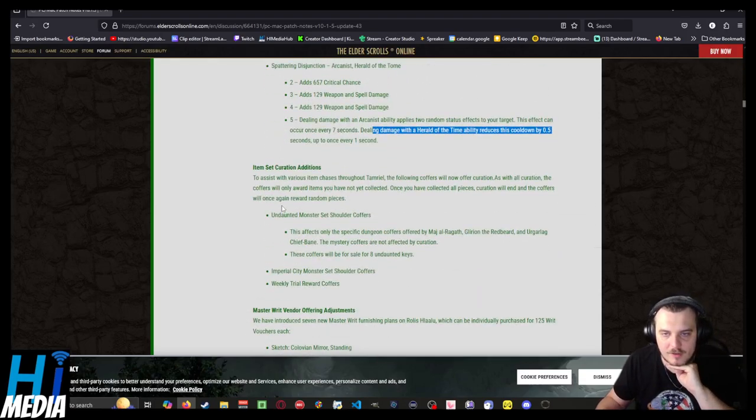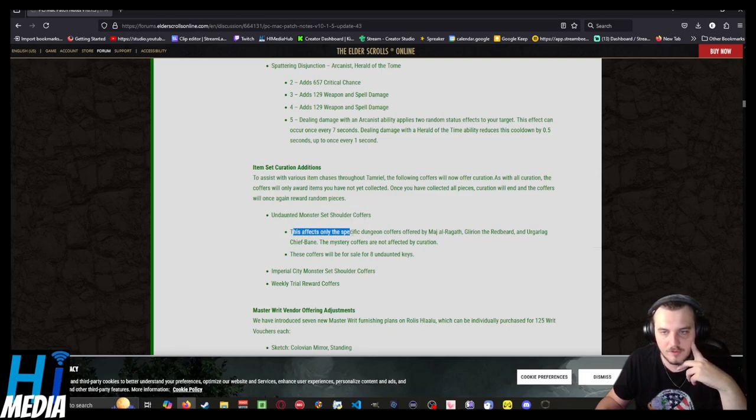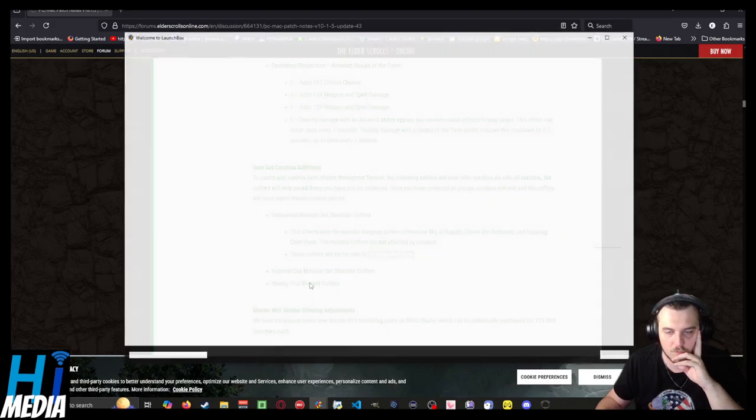Item set curation additions: to assist with various item acquisition across Tamriel, the fallen coffers will now offer curation. As with all curation, the coffers won't be retroactive. Undaunted monster set coffers — this affects the coffers offered by the easy and medium difficulties; hard mystery coffers are not affected by curation. These coffers will be sold for 8 Undaunted keys. Also included: Imperial City monster set shoulder coffers and weekly trial reward coffers.